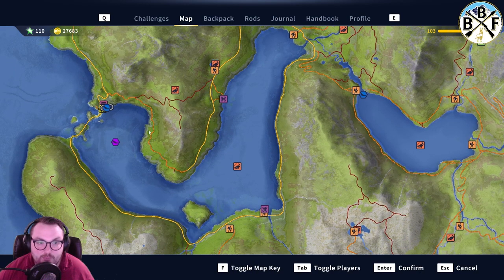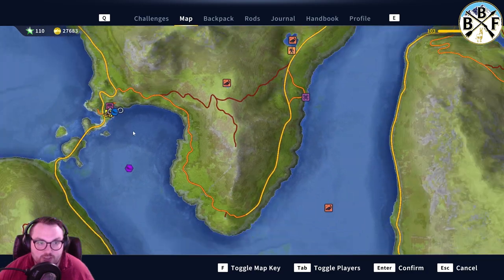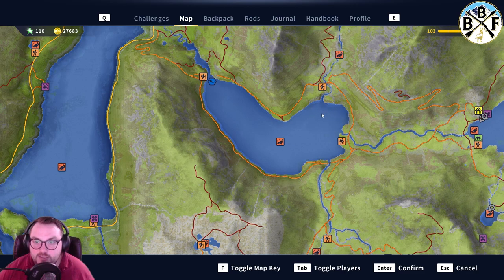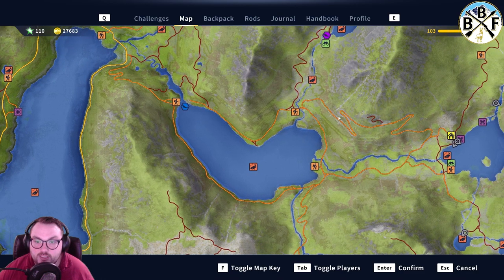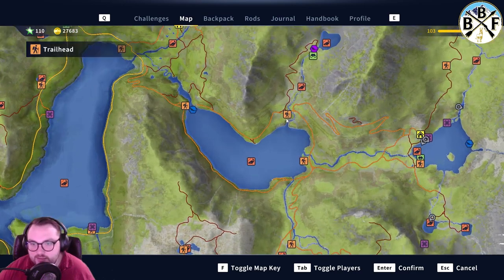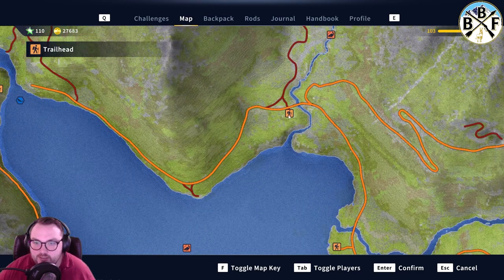Go to your map — I'm at the main spawn here. We're going to go over to this lake here and spawn at this trailhead. I call it Kidney Lake because it kind of looks like a kidney. You'll spawn here and then walk down to the area.